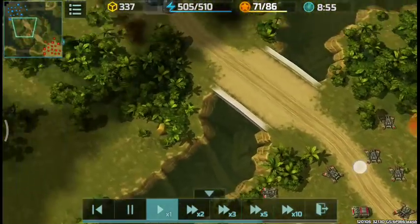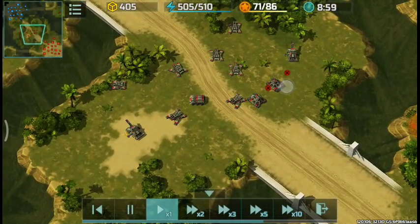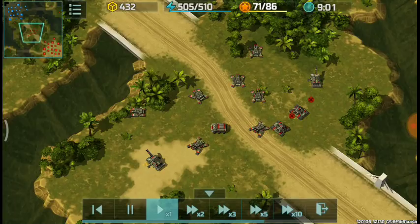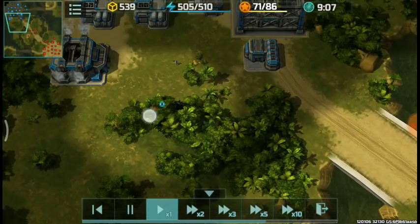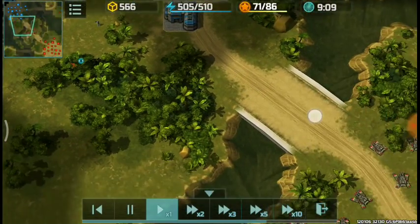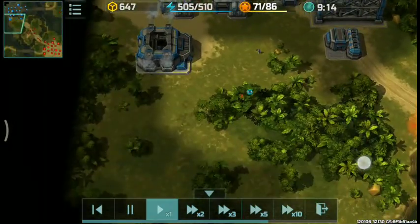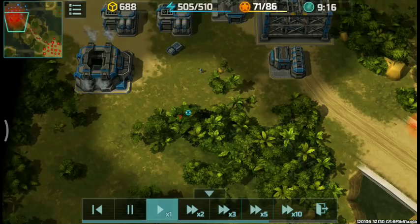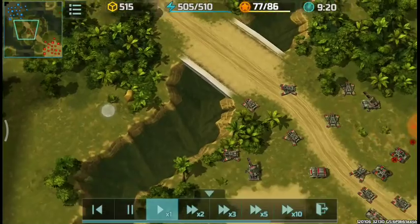That would send my units to oblivion if he ever spams cyclones, since I just have two porcupines. That's very essential information that you can get with just one rifleman hidden in the forest. He's still producing units — I can see where he places his torrents and such.